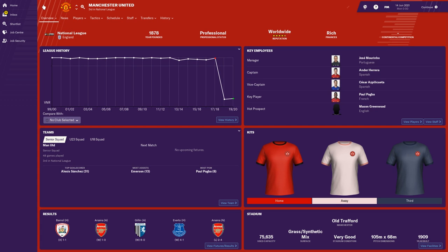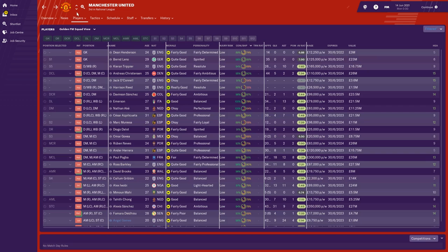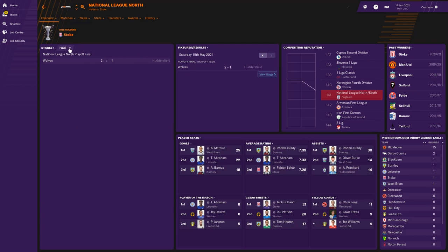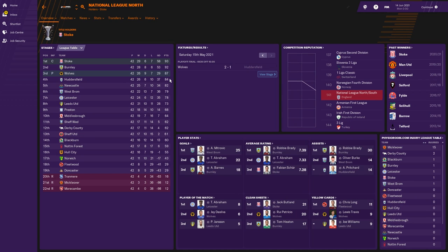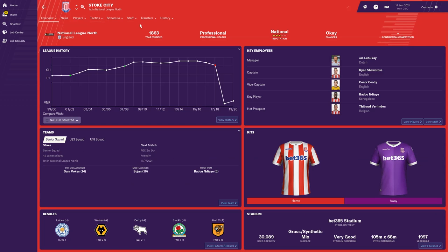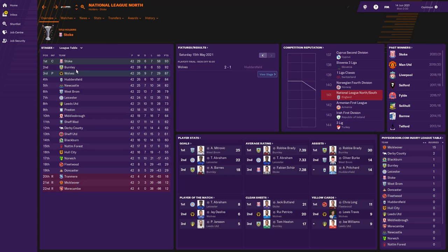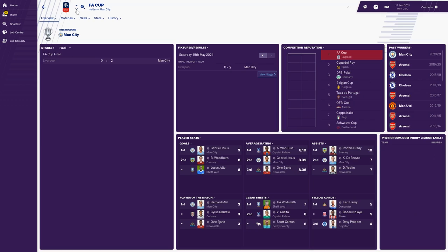Man United, with Mourinho still in charge despite two failed promotion seasons, spent £133 million and sold £113 million. The National League North was won by Stoke City with 93 points, Wolves second and also promoted via the playoffs. Burnley, Huddersfield, Newcastle and Leicester all missed out. Mitch Rich was top goal scorer for West Brom; Robbie Brady had 30 assists and the top average rating. The National League South was won by Southampton, who didn't lose a single game — West Ham also promoted via the playoffs with 88 points.